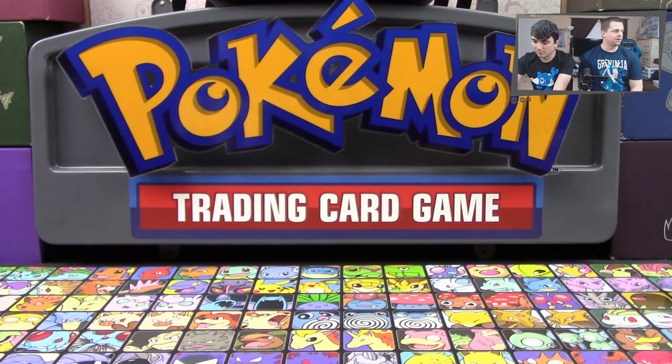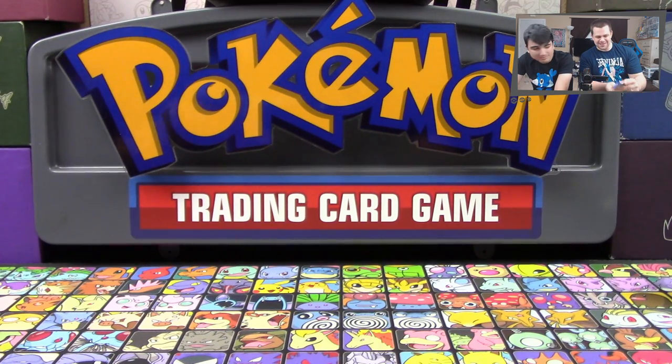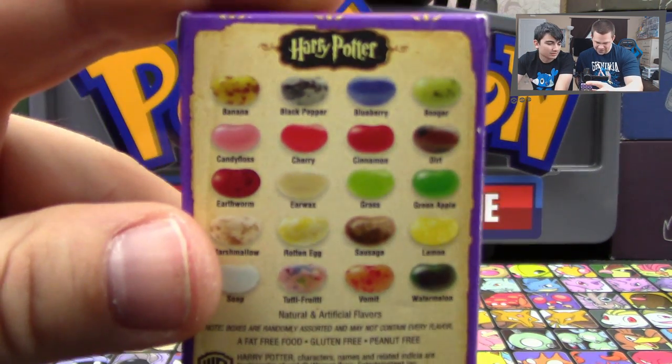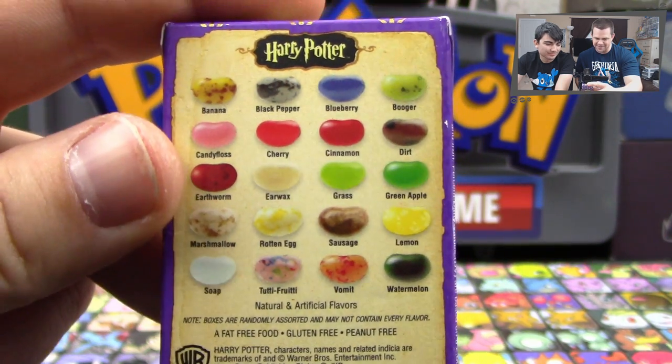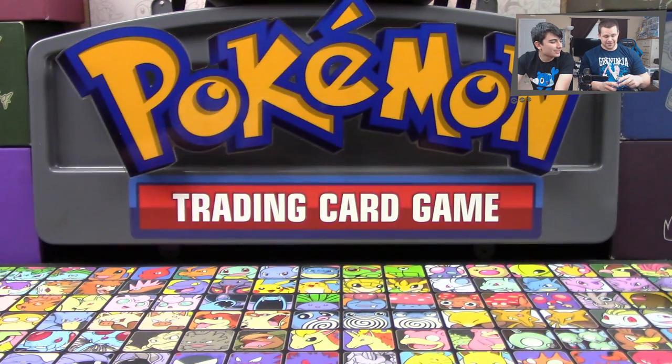We're going to get punished enough as it is, because we're going to have to eat beans based upon our opponent's pulls. But at the end, who knows what could happen. If it's a really close battle, then I guess we're not really in that much trouble. But if it's a blowout, I don't even know what's going to happen. We might need to get a puke bucket. Here's the other thing too - when we open these, we're not going to be able to look and pick and choose. That's not fair because it says right on the back exactly what these things do. There's all the different flavors - banana, black pepper, blueberry, all this stuff. We can just tell by the color exactly what it is. So it's going to be completely blind. You're going to pour them into your hand and just pick one. You can't look. You're just going to have to pick one and eat it.